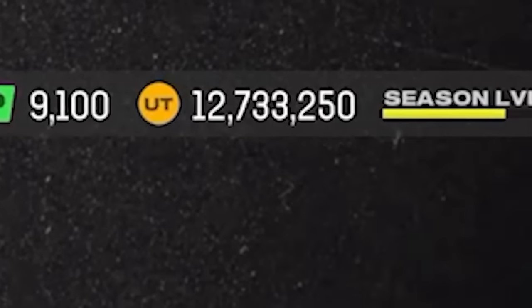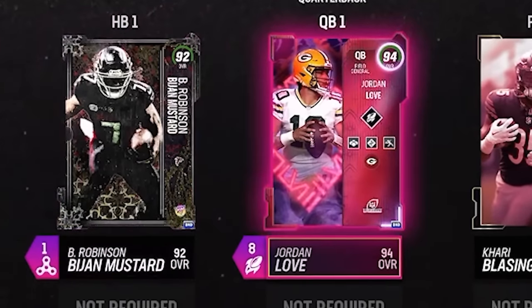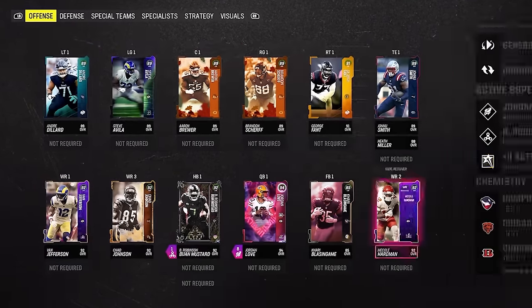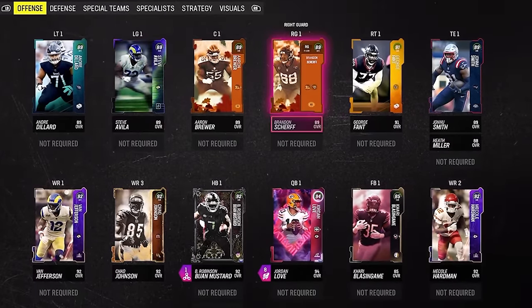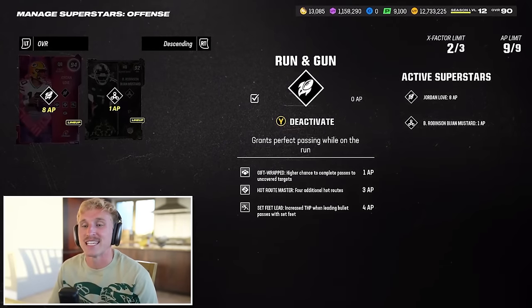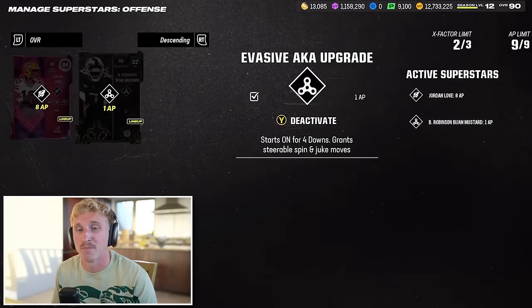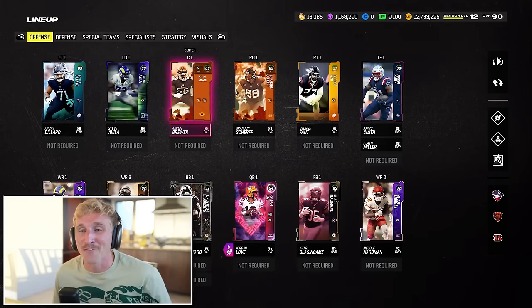With about 265,000 coins spent, let's take a look at the offense. Here's our budget offense — we're 90 overall. Bijan and Jordan Love. We've got all 92 overall wide receivers. Jonu and Heath Miller at tight end. Same with our offensive line. Our ability stack is gift wrap, hot route master, set feet lead, and run and gun on Jordan Love. Bijan's got evasive — I switched him from freight train to evasive. You get some nasty juke moves with evasive. We have 233,000 coins to spend on defense and potentially a kicker.